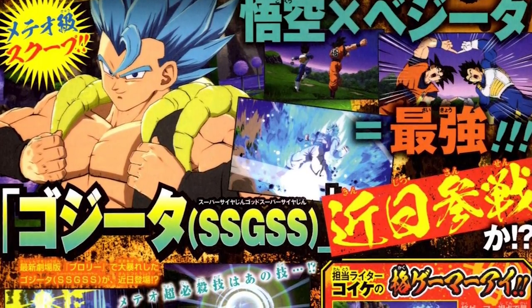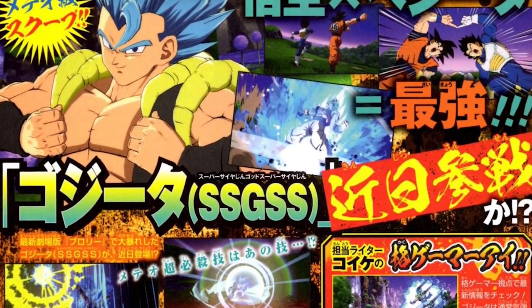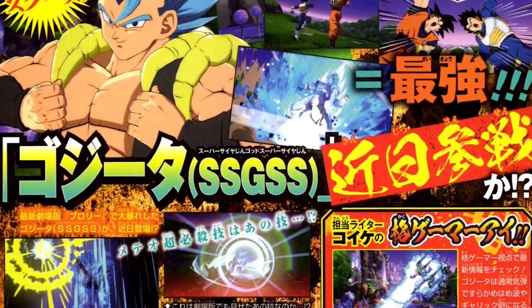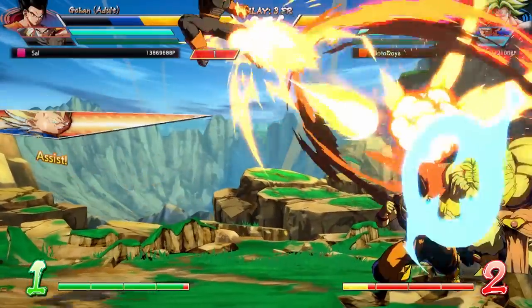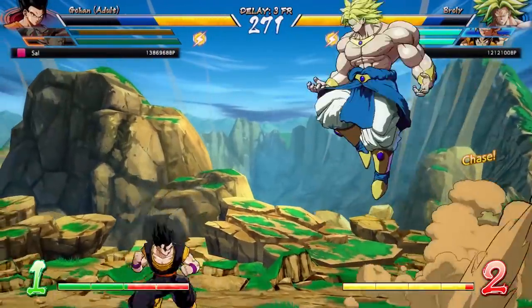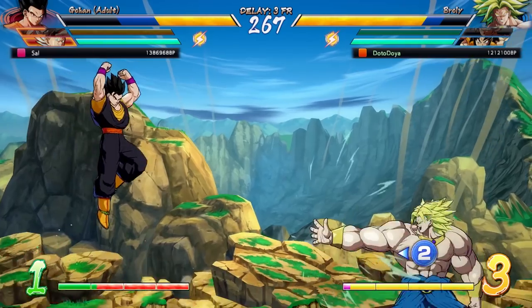Now I know we talked about a lot of what was going to be in this scan through the text leaks we got a little bit earlier, but not only do the pictures show us a little bit more, they also give us more insight as to how the ki blast mechanic they were talking about is going to work. I really want to talk about that, as well as some assumptions on when we can expect to see Gogeta Blue come out. That's not something mentioned in the scan at all, but due to some other factors, I think we can expect to see him relatively soon, and we'll get into that a little later in the video.